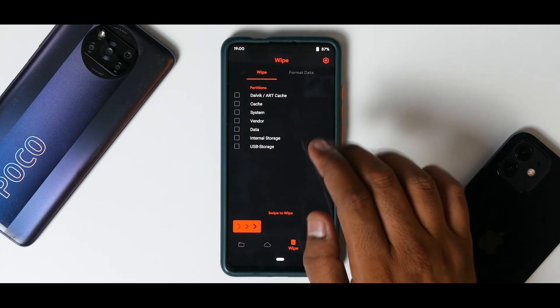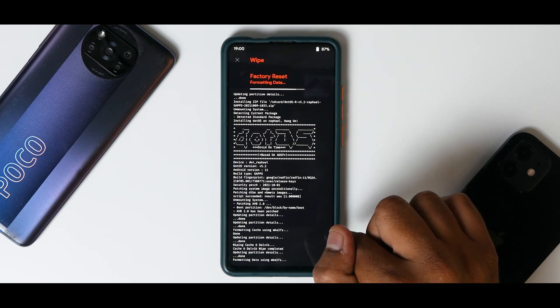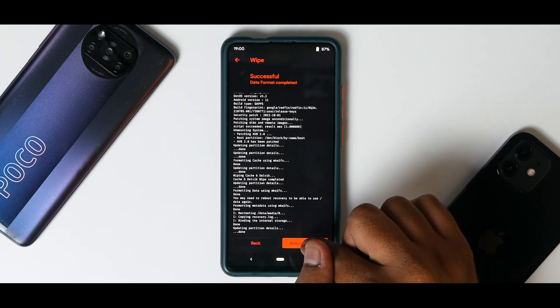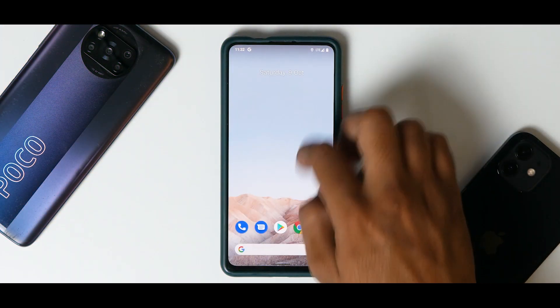Wipe the caches, then go to Format Data, type in 'yes', hit the tick mark, and click Reboot System. There it is — DOT OS, the boot logo is showing. Let's quickly skip the setup and I'll show you a quick glimpse before we get into the 24-hour review in the next video. I'm also excited to check out the new gaming dashboard, so a gaming review will be very interesting as well. Let's wait for the phone to boot completely.